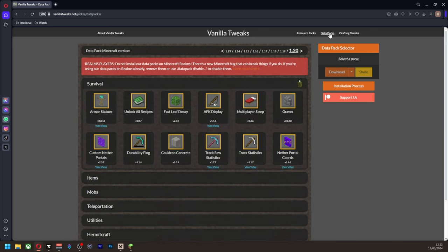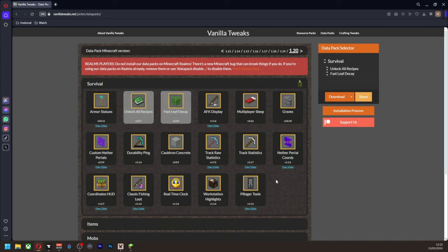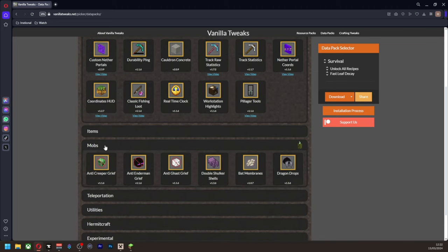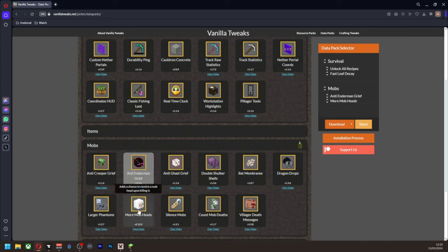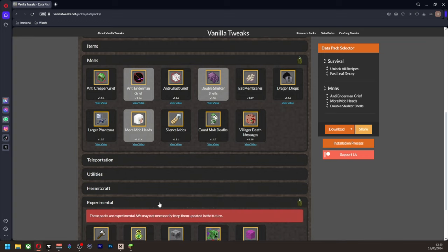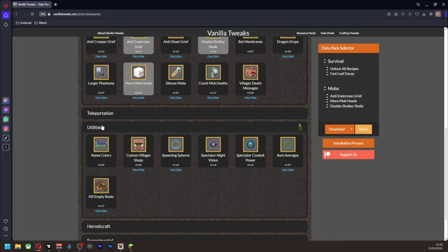You can also add data packs from Vanilla Tweaks. One thing I always add is unlock all recipes — that's such an annoying thing otherwise. I do like fast leaf decay; I think I have a mod for it but I always put this in just in case. I also add the anti-endermen grief, which means endermen will not pick up any blocks — that's really, really annoying otherwise. Add more mob heads as well, because it's fun to have mob heads drop. And double shulkers — you can't not have double shulkers.